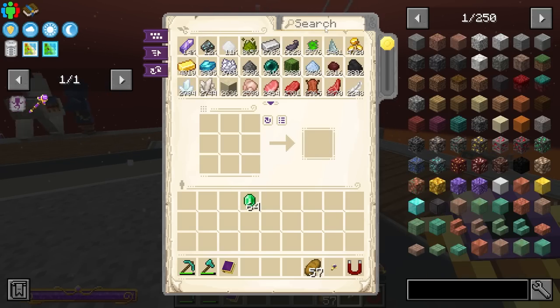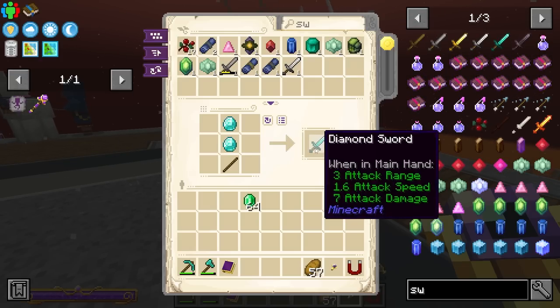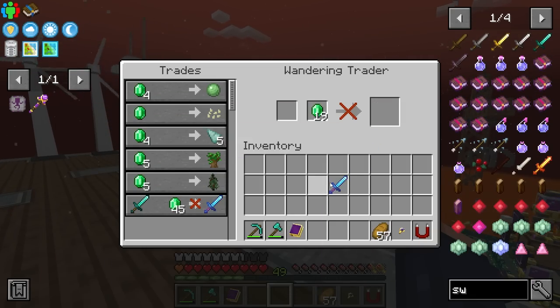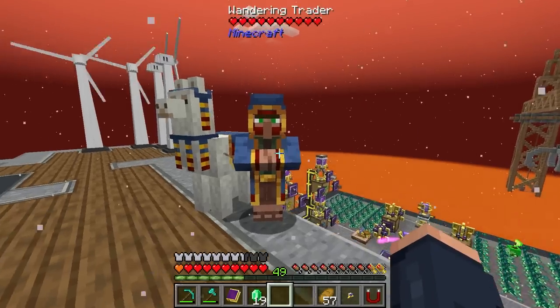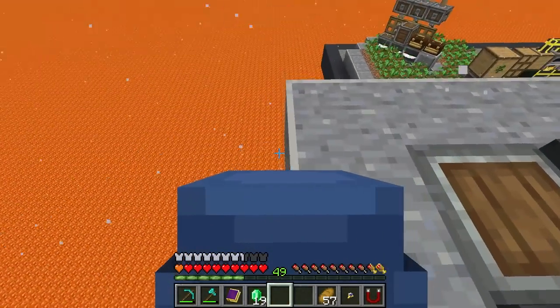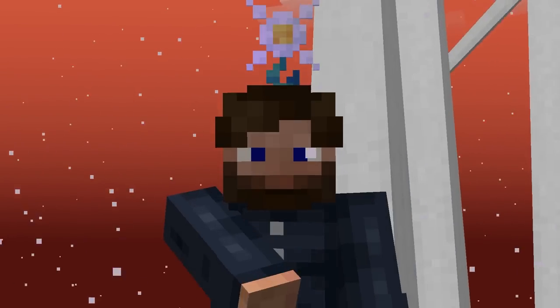So let's grab some emeralds and make ourselves a diamond sword to be able to buy this. Oh, this is such a good buy. I love when the villagers are actually selling something that's worthwhile. And now that we're done with this villager, well, we can just offer them to the lava gods. Goodbye, sir. Have a good day. Eventually, that's going to bite me in the butt — I'm almost guaranteed.